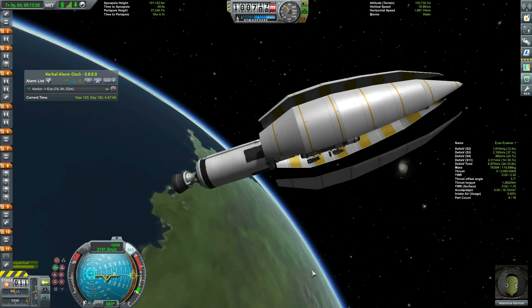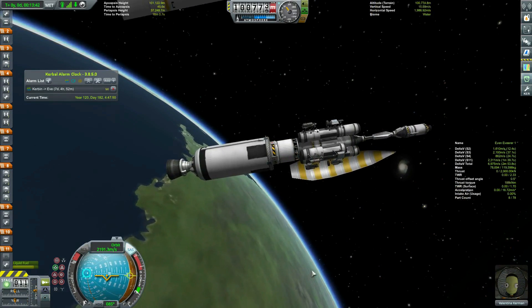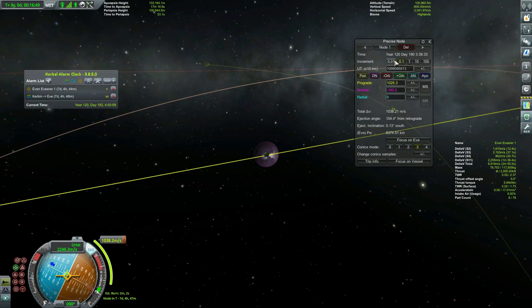I keep the shroud until we're in space, and ditch it to show off the EVE ship, complete with return vessel on the end. With not too much work, I get an ejection burn plan that will leave me with over a kilometer per second in the transfer stage to slow down at EVE.